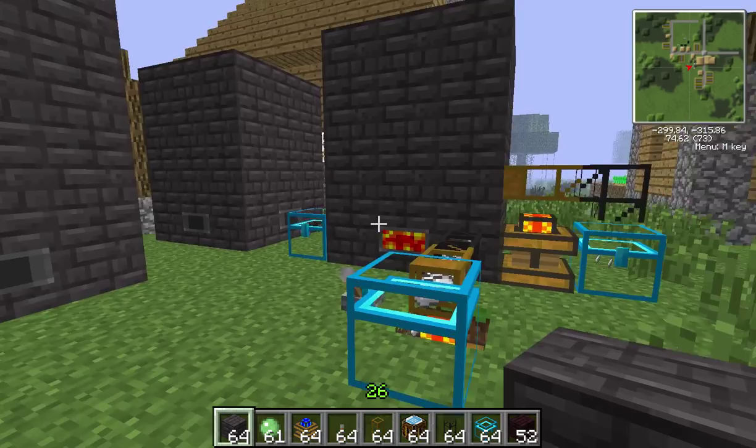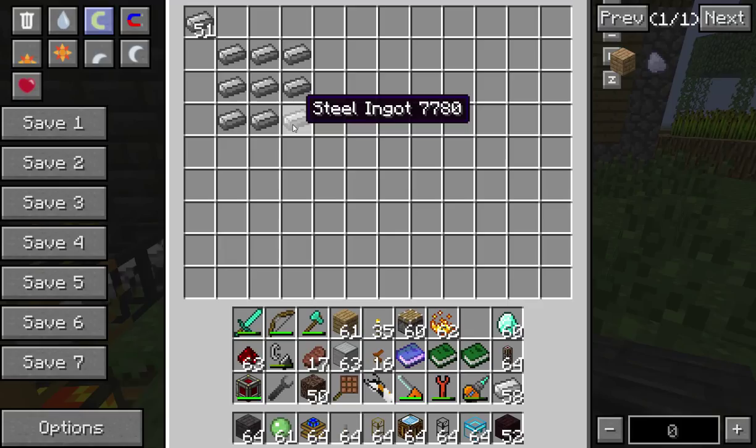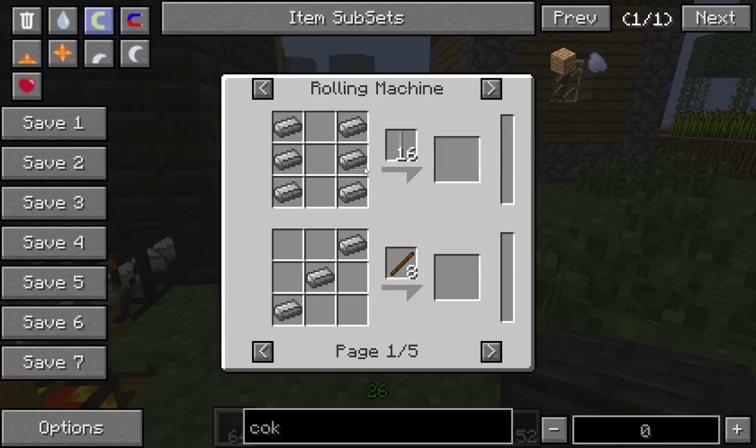So that's pretty much it. To make steel you need a Blast Furnace. Steel being one of the main — or more important — ingredients in Railcraft, being used to make your standard rail. It also makes a few other items, like a steel plate, which are used in a few other machines.